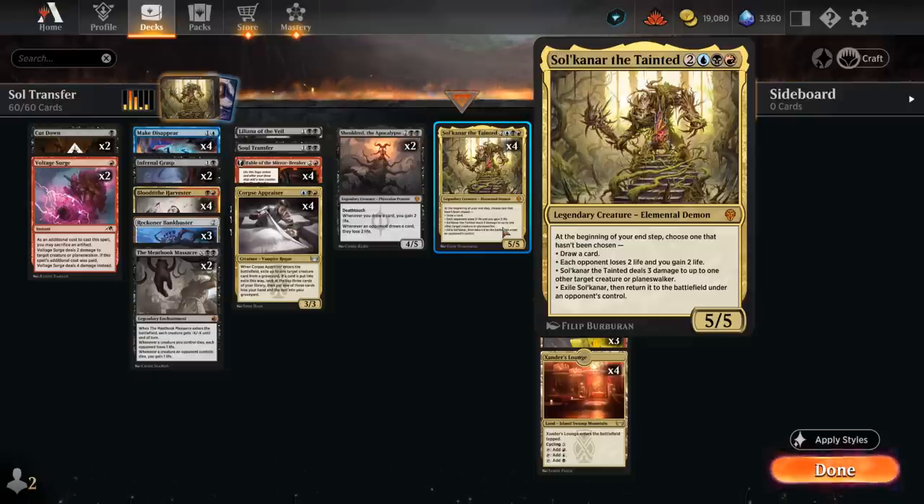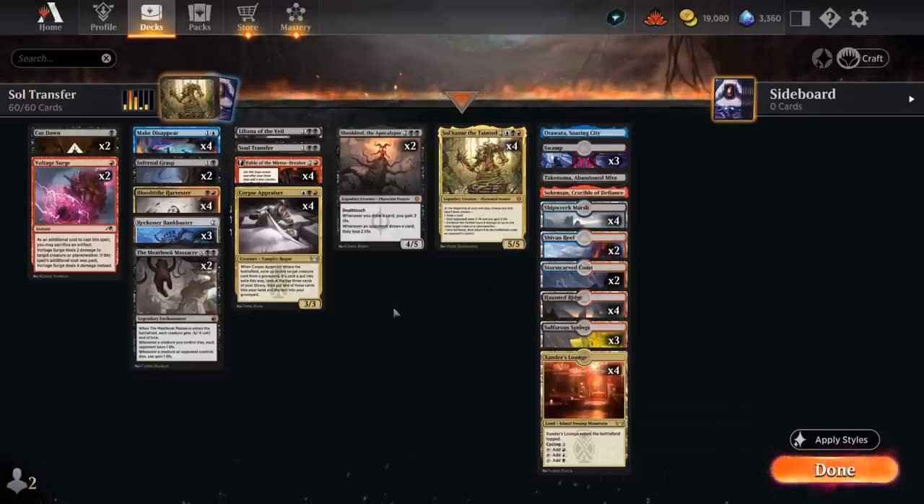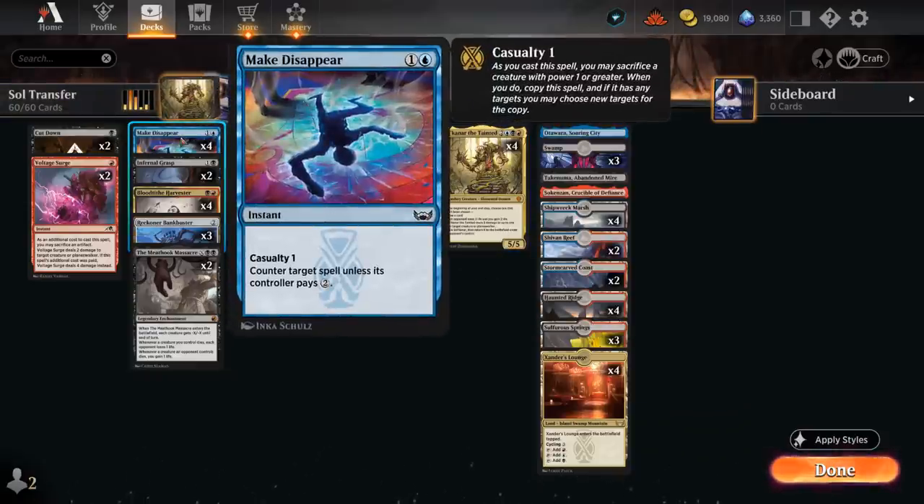So for the most part, a five mana 5/5 that draws a card end of turn, has additional utility by draining the opponent or taking out a creature or planeswalker. We're also playing four copies of Make Disappear in this build.